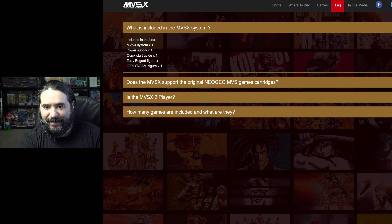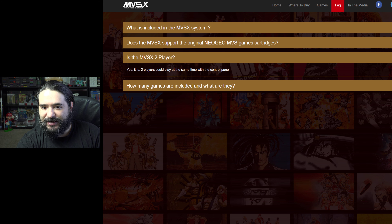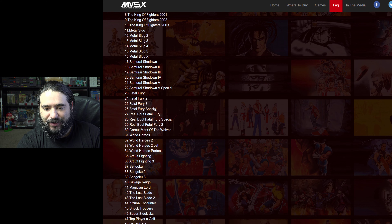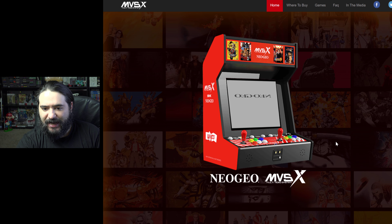What's included in the MVSX? The system, power supply, quick start guide, a Terry Bogard figure, and a Yagami figure. Does the MVSX support the original game cartridges? No — there's no ability to load original MVS cartridges on the MVSX. It is 2-player: two players can play at the same time on the control panel.